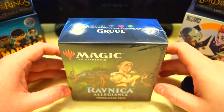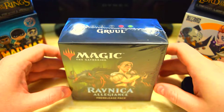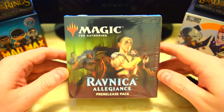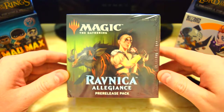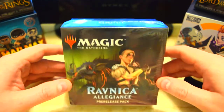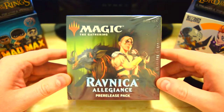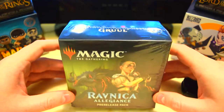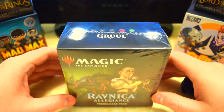Welcome back everybody. It's time to crack some packs and today we are going to be rocking the Ravnica Allegiance pre-release pack. We're going Gruul because arguably it's one of the best guilds that we can get in the new set. So we're going to see if we can pull some cool cards out of this and find some interesting cards in Allegiance.